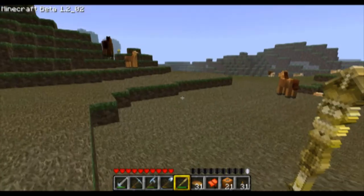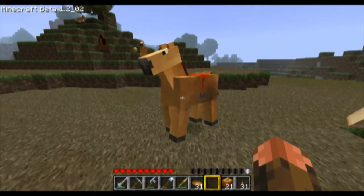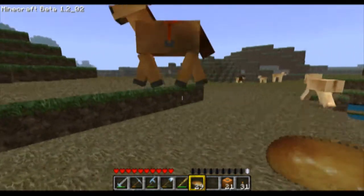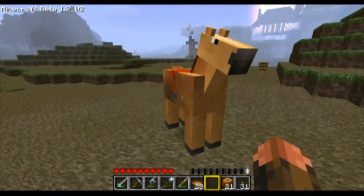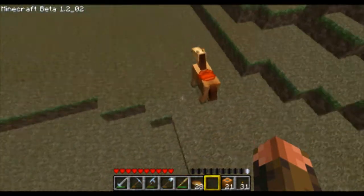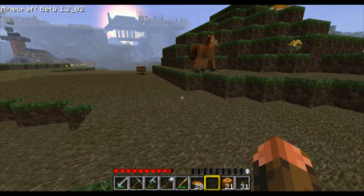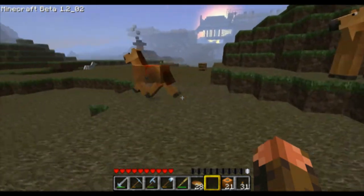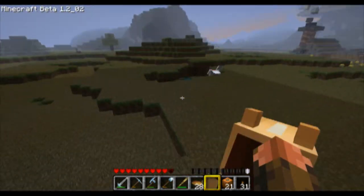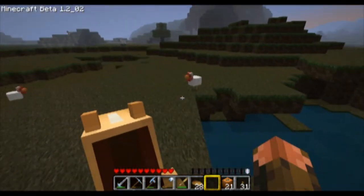We've got to get some bread and a saddle. All we do is run up, throw the saddle on, and feed him. He's a brown horse, so three pieces of bread — one, two, three. Now this is what I was talking about earlier: breaking them in. I go up and right-click him — and look, he just threw me off. It's on peaceful so I'm going to regain my health. I recommend if you're going to go ahead and try to get some horses, put it on peaceful. He kicked me off again — we just have to keep doing it, and eventually, right now, I can control him. Now he's mine.